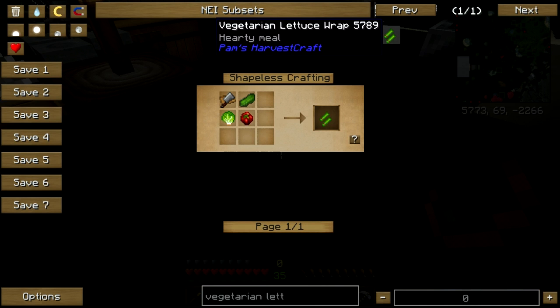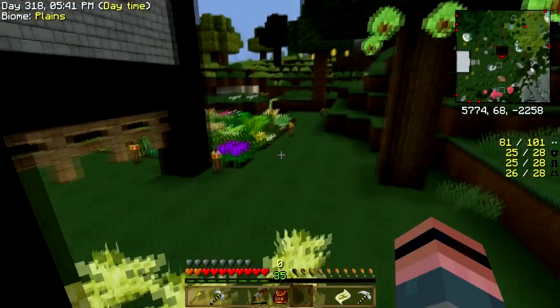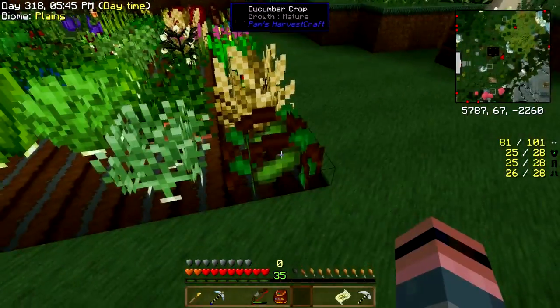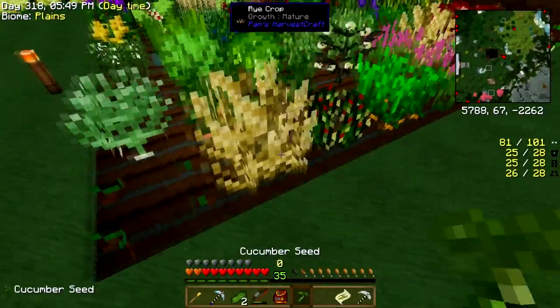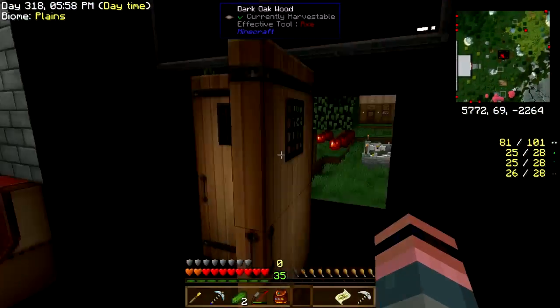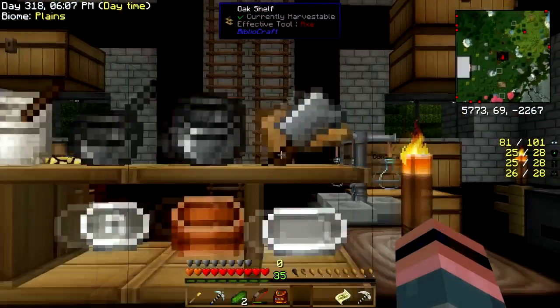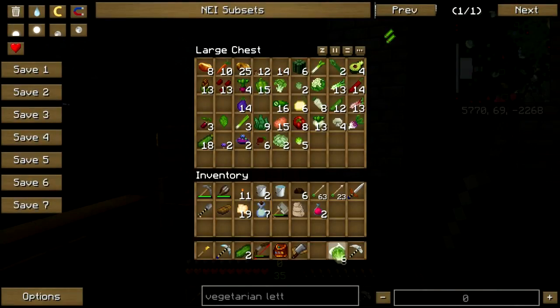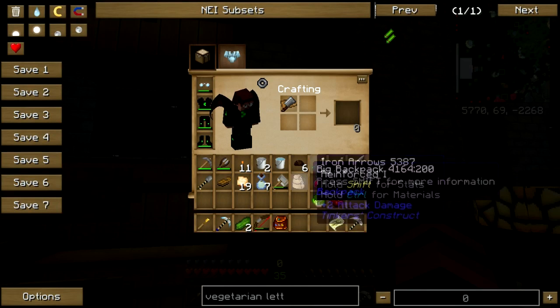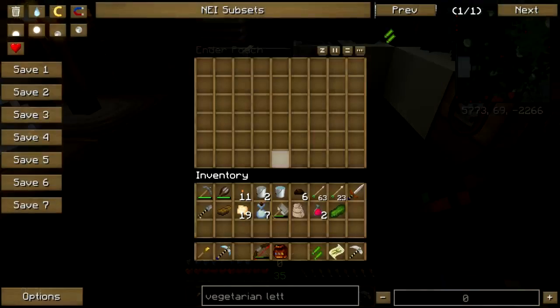Vegetarian lettuce wrap — cutting board, cucumber, tomato. I need more cucumbers. I'm actually going to throw the seed down over here because we might need some more. What was it — cutting board, cucumber, lettuce, tomato. I put both cucumbers on — why do I have a cucumber left over? Alright, and off you go.